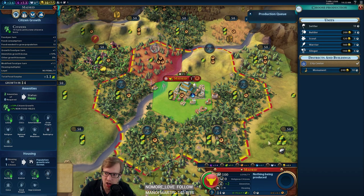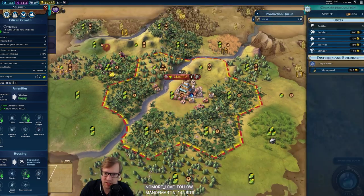We start with a four-yield tile which isn't bad. We may have to buy some 2-2 tiles because we're going to expand to the bananas and the rice. The bananas are nice because we'll get a plantation there eventually and that'll give us a little bit of gold. Looks like Madrid can be tall — start with the scout.